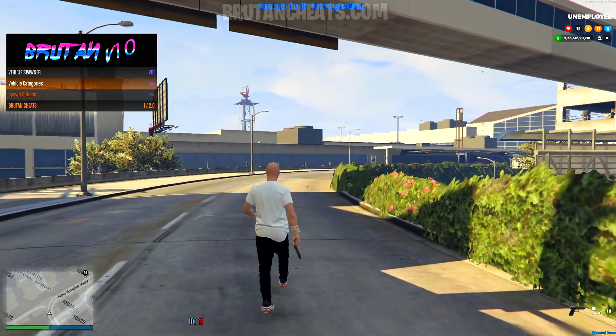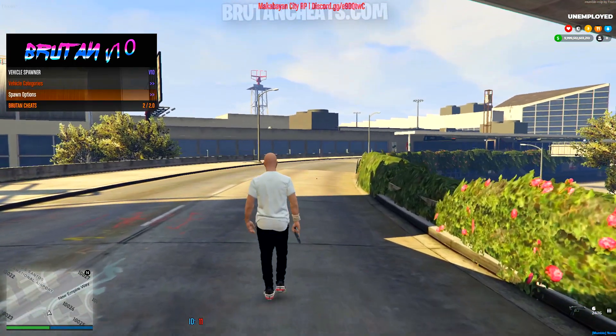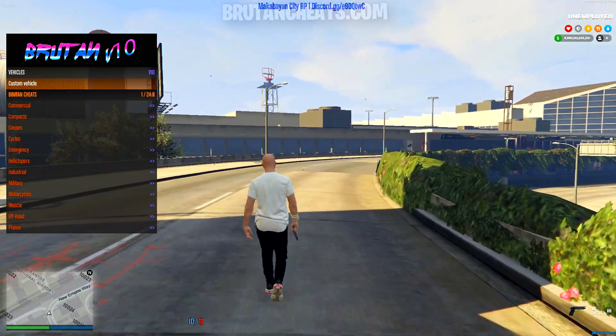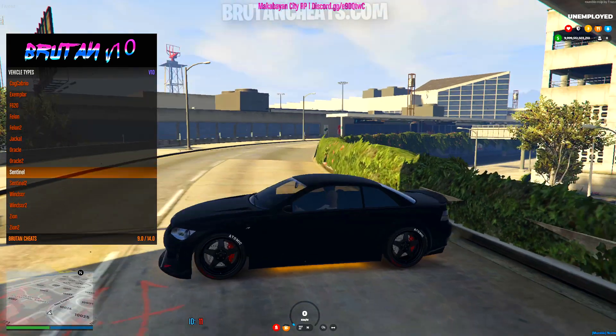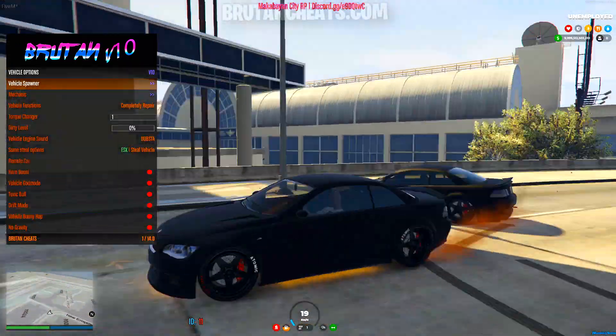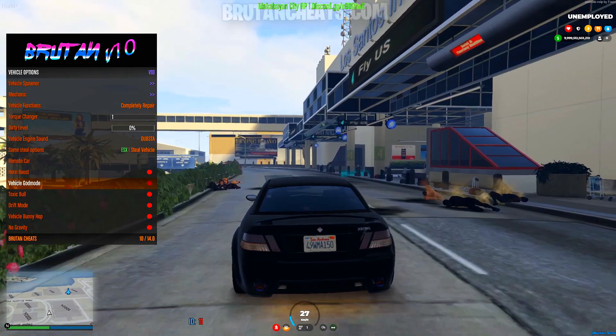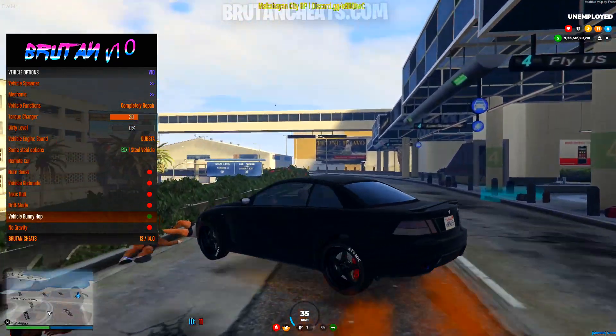Let's go to vehicle options. From there, we can spawn every single vehicle that your server has, even the custom vehicles. Let's go to cops and let's spawn this one for example. As you can see, we just spawned a fully tuned sentinel. We can also boost the torque, change the license plates, vehicle bunny hop.